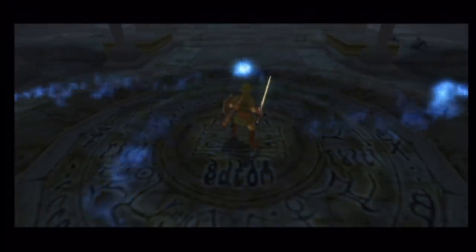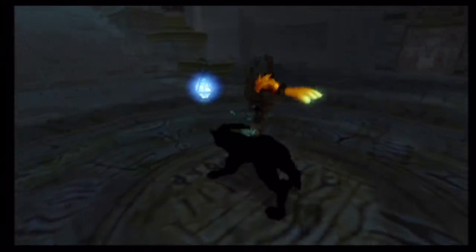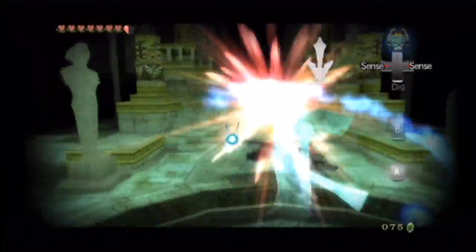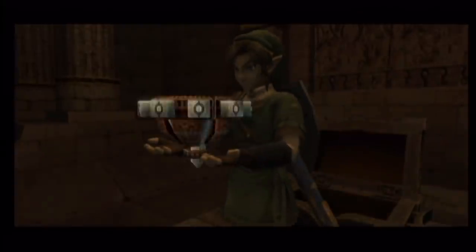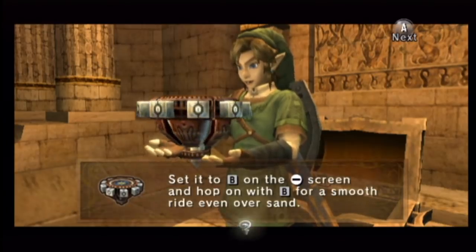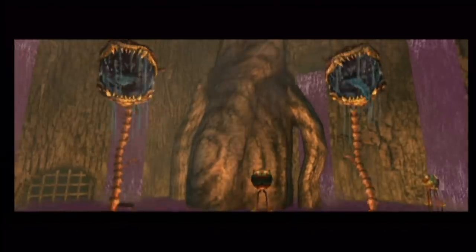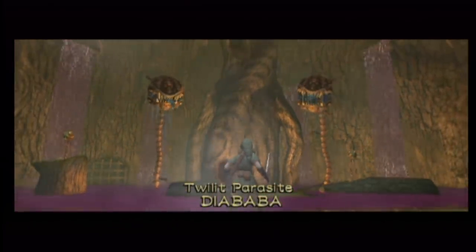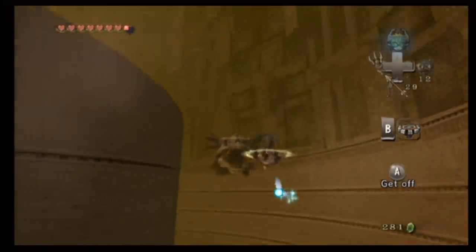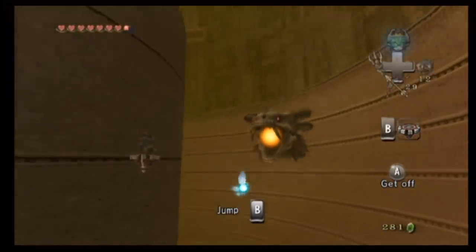After obtaining the Master Sword, there are five dungeons left. Link gains the ability to transform into a wolf at any time, which is a nice improvement. The Desert Temple makes nice use of the wolf form, and introduces the first truly new item in Twilight Princess — the spinner. Its use outside the dungeon is very limited, but for the time it lasts, it's a great addition. Bouncing from wall to wall to avoid obstacles is a great use of the item. The boss Stallord, even though it plays into the usual formula of using the latest item, feels totally unique and very memorable.